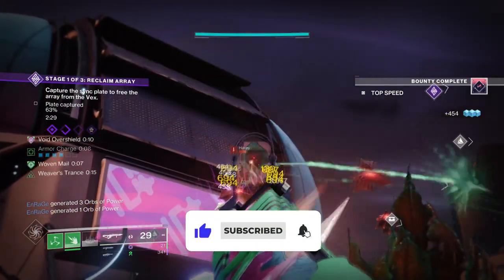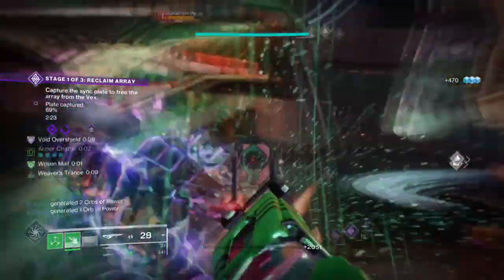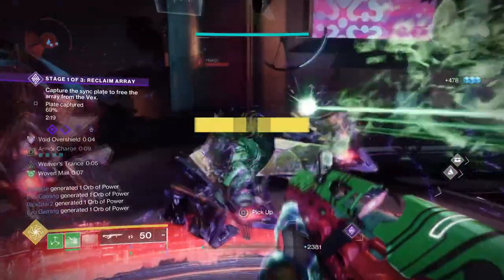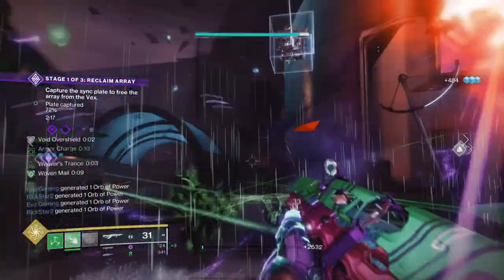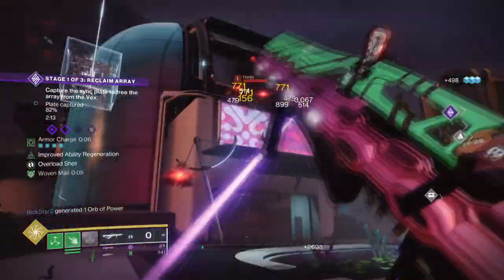Weavermind is a new self-applied buff that provides damage reduction to players, but unlike Void Overshields, it doesn't provide protection for the head, which is okay. As Weavermind and Void Overshields are similar in design for overall protection, I wanted to see what made Weavermind better in the long run compared to Overshields.